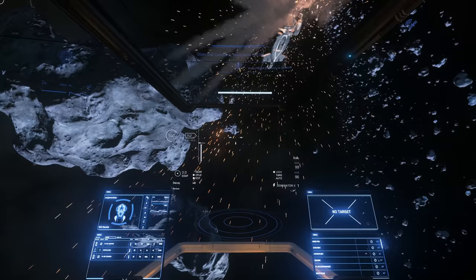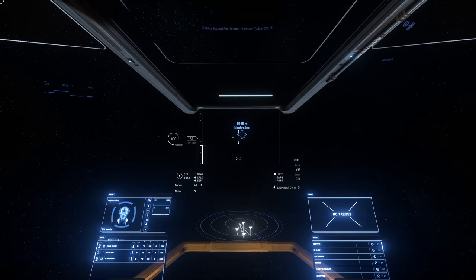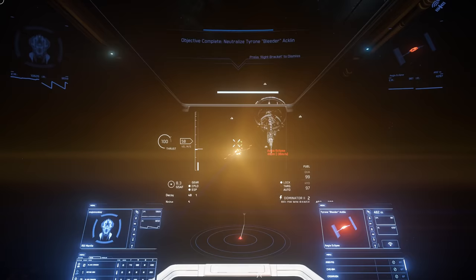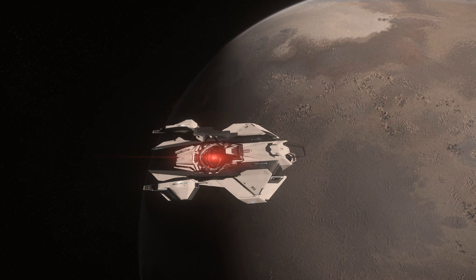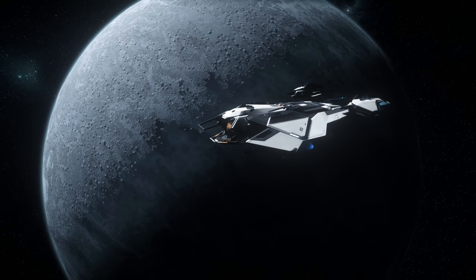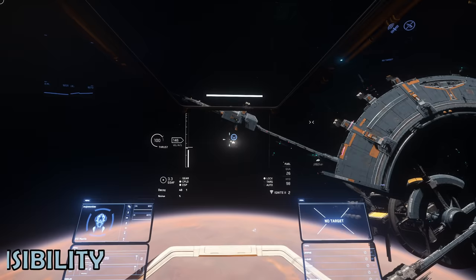The Mantis is defended by 2 size 1 shield generators, which is the standard for small fighters, and really nothing to write home about, other than that the military grade generators are stock and save on upgrade costs later. But for many, what really sets the Mantis out from the crowd is the party trick — the interdiction QED, or quantum enforcement device. This can be used to snare ships out of quantum travel, as well as prevent ships from entering quantum travel. There was a post on Reddit about somebody effectively using a QED to disable and board a Cutlass with valuable minerals aboard, which the pirate then sold — although using the QED is likely to leave you with a criminal record.